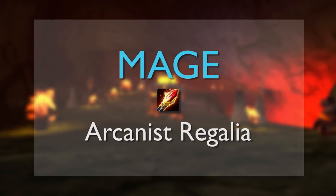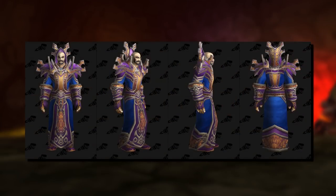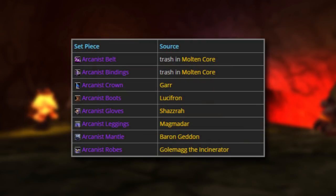Moving along to Mage, the Tier 1 Mage set is called the Arcanist Regalia. It's a cloth armor set with some pretty nice purple and blue colors designed nicely in a regal looking outfit. Belt and bracers drop off trash mobs. Crown from Gar, boots from Lucifron, gloves from Shazra, leggings from Magmadar, mantle from Barongeddon, and robes from Golemag the Incinerator.